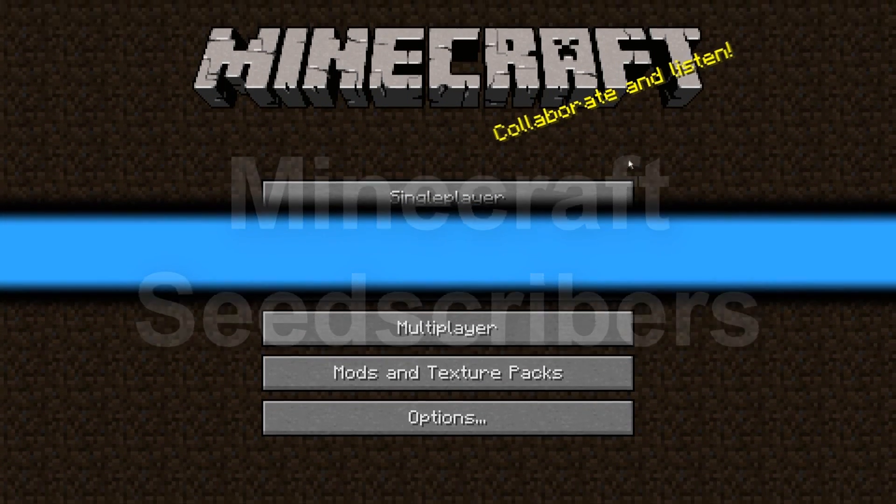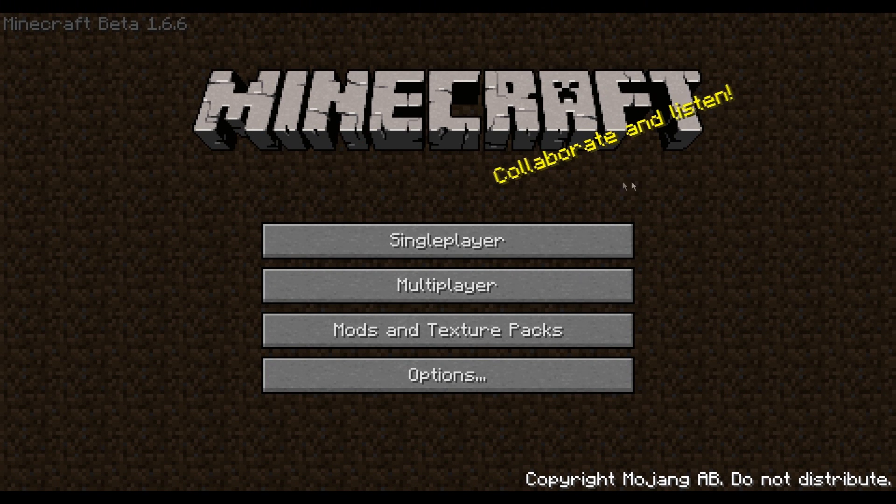Hey guys, it's Mr. Mobini here. Welcome to another episode of Minecraft C-Scribers. All I can say is at the moment, I can't find the piece of paper that I've got the names written down. But I'm in beta 1.6.6, so that's good.